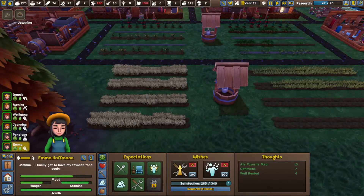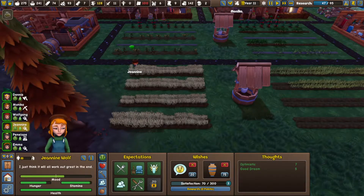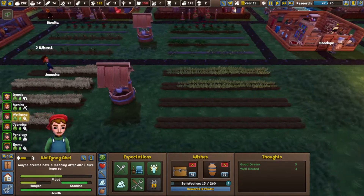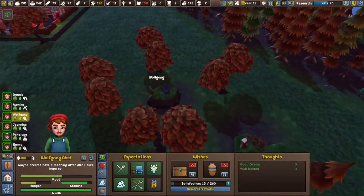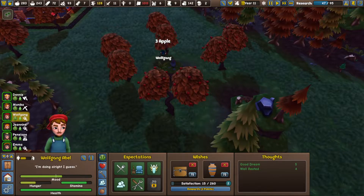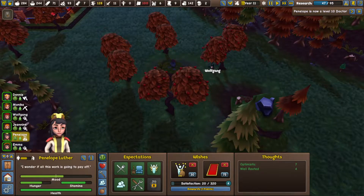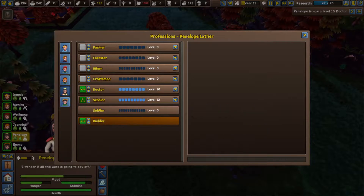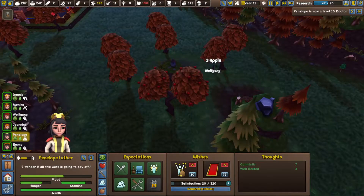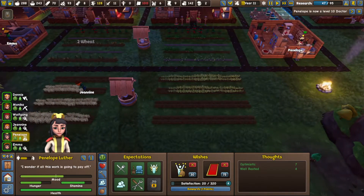Emma, once you've gotten rid of that stump, please do some baking. Janine is harvesting the wheat. Wolfgang is getting us some apples, so we can make more apple strudel. Penelope leveled up as a doctor. You have all the skills for both doctor and scholar, so additional levels don't really bring any benefits.